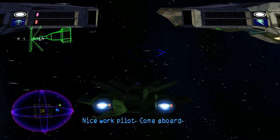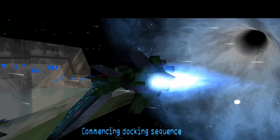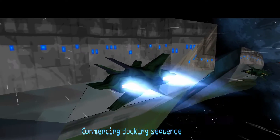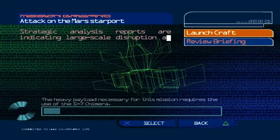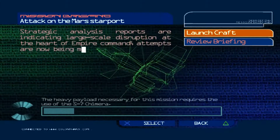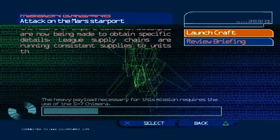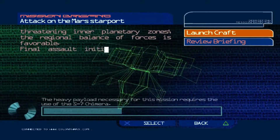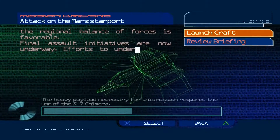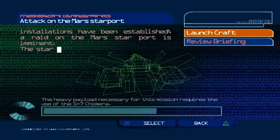Strategic analysis reports are indicating large-scale disruption at the heart of the Empire Command. Attempts are now being made to obtain specific details. Leaked supply chains are running consistent supplies to units threatening interplanetary zones. The regional balance of forces is favorable. Interplanetary zones is really quite a small percentage of the solar system. It gets really weird because we end up a lot closer to Earth than you think we should be at this point. And Earth is the final destination, of course.